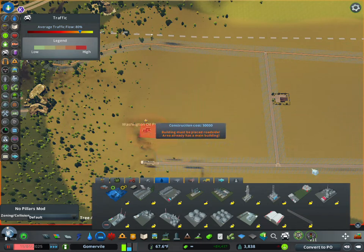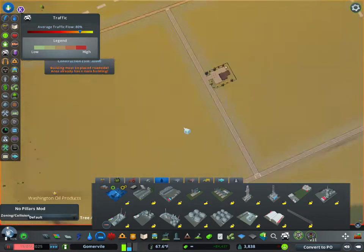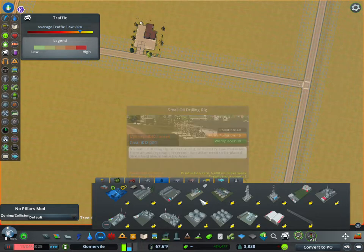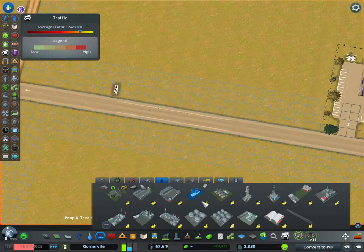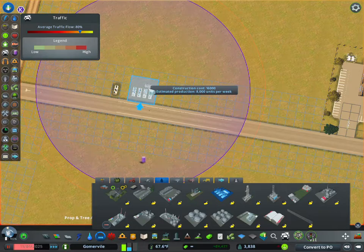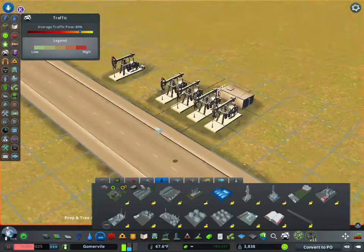The game knows it's an oil industry — Washington oil products. Your raw production here is oil, obviously. You have your small pump, and then you have what it says is a large pump, but it's actually a series of small pumps together, and those are animated.